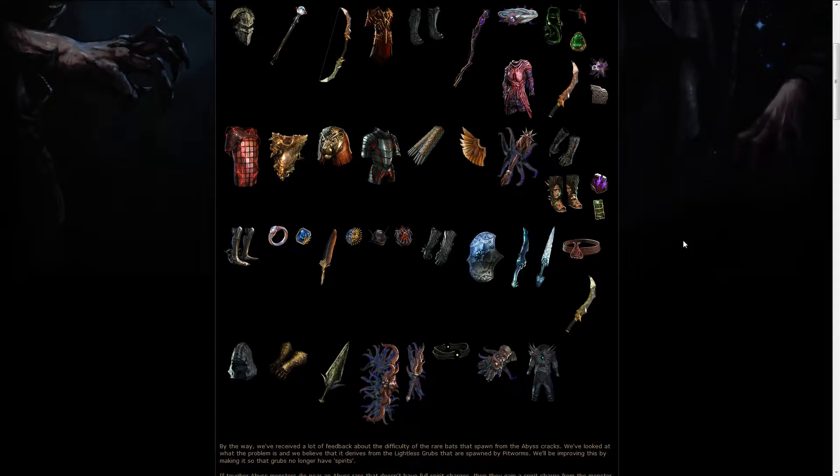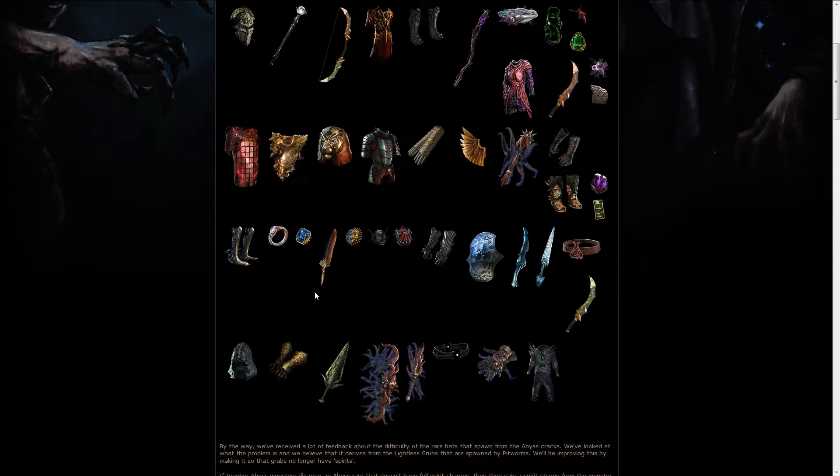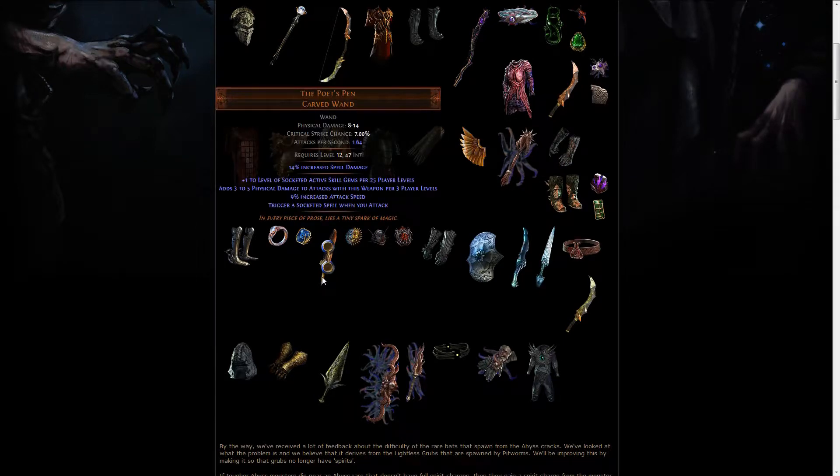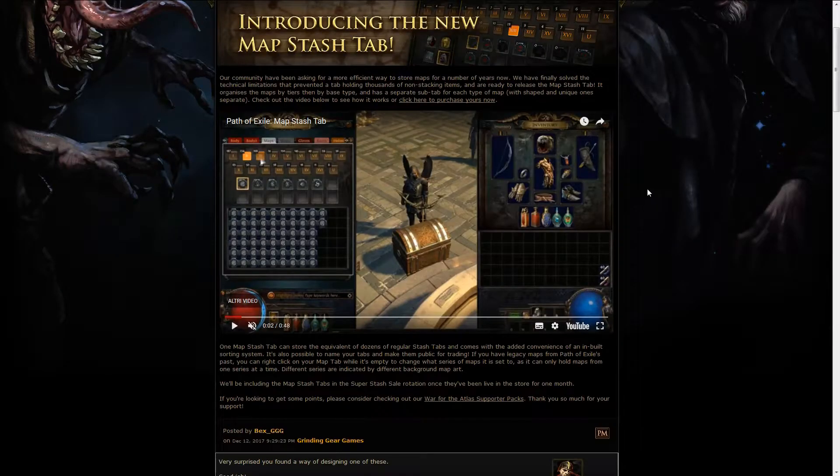It's very nice to see GGG trying to put some weird uniques that people actually have to figure out how to use, instead of very straightforward ones. Also, now we know that this feather-kind-of-thing, which is actually a wand, is not an alternate art for the raw feather, which is disappointing.